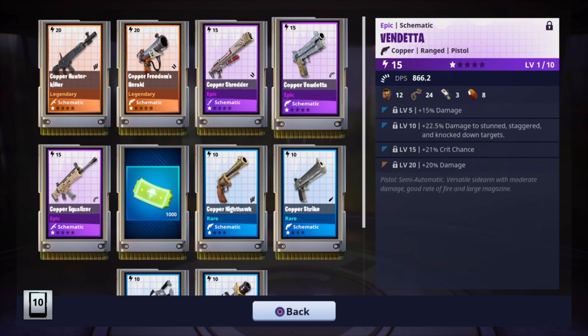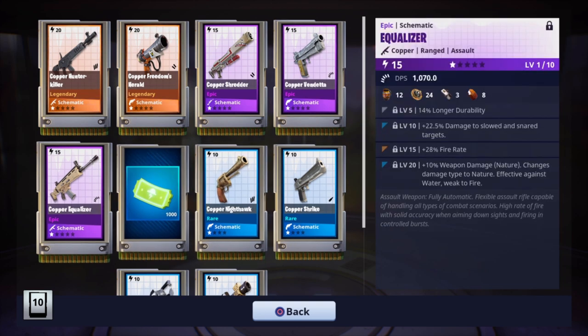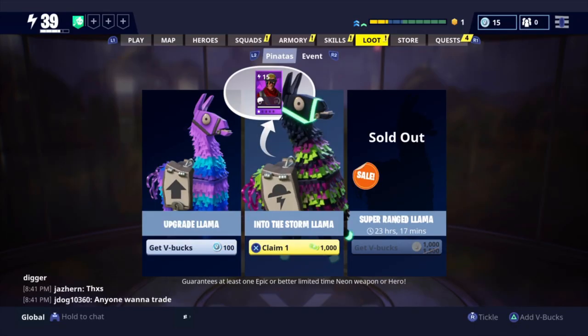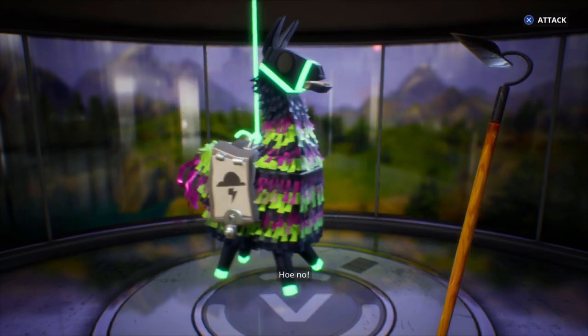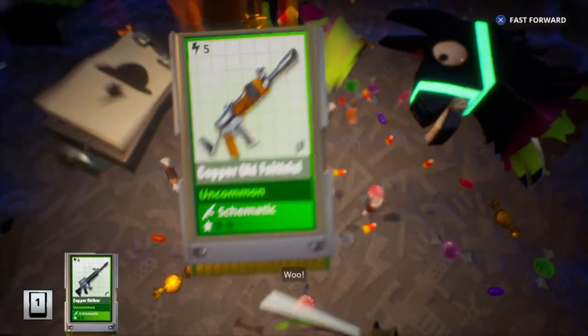Headshot damage. The vendetta — the jackal is the legendary version to this epic version. And then we do get the equalizer, another nature one — fire rate, that's pretty good — durability and damage to slowed and snared targets. There are 1000 tickets so we can open up one into the storm llama. Sorry guys, this isn't going to be as long as my other llama openings, but we did open up a super llama and it actually wasn't too bad.